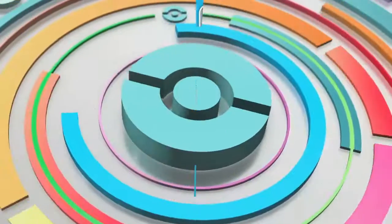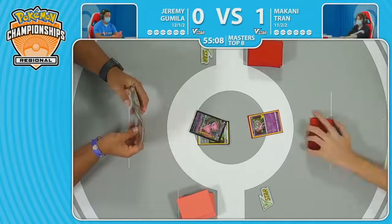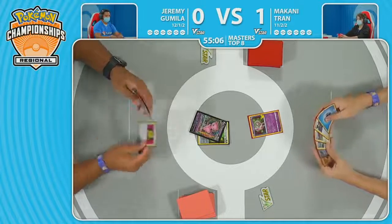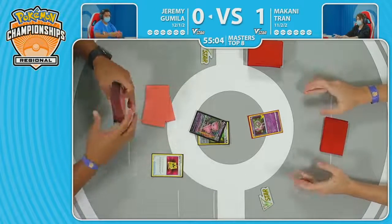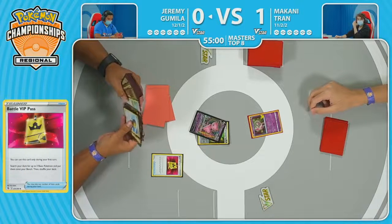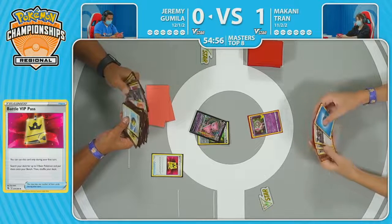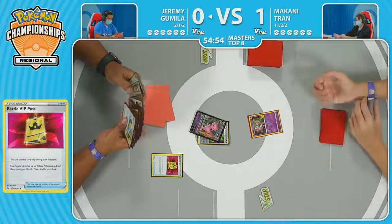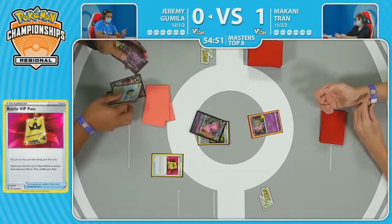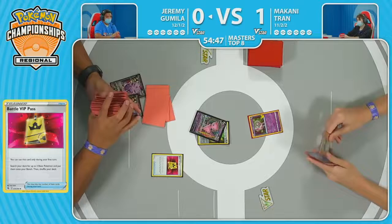One of the two Origin Form Palkia V-Stars is in the prizes for Makani. But Jeremy starts off Game 2 of their Top 8 with another Battle VIP Pass. You love to go first with this list, of course — Battle VIP Pass right off the top, going to complete the setup. We've seen this time and time again. Genesect V going to be found. Jeremy taking this opportunity to evaluate the prize situation — nothing too scary in there. Meanwhile, Makani is feeling much more relaxed after getting that win in Game 1.